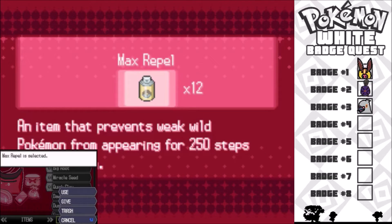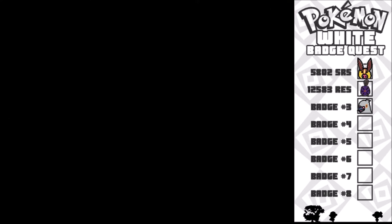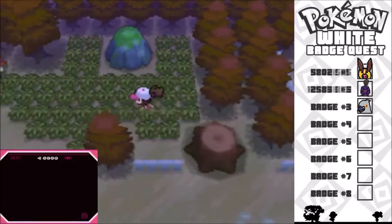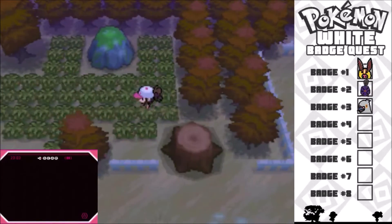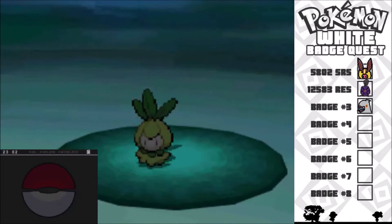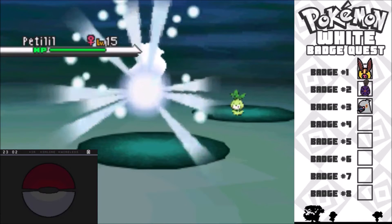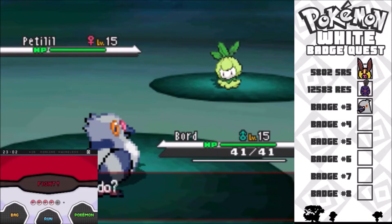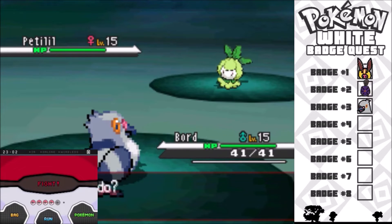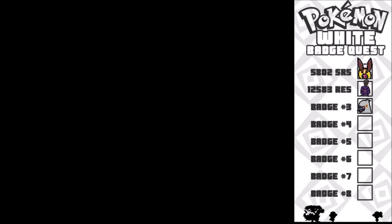The repel wasn't on, so this Pidove instead of being 25% was only 15%. Without the repel trick I think it's 40% Petilil, 15% Venipede, 15% Pidove, and 30% Sewaddle, if I did the math right. So yeah, a lot of unfortunate events in this video.